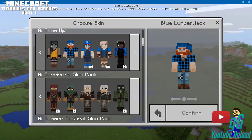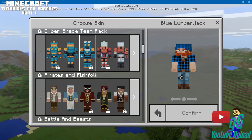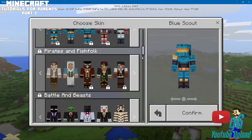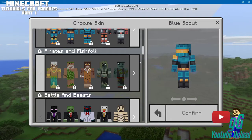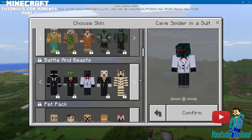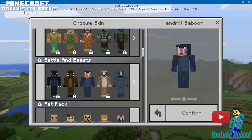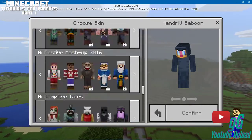That's a blue lumberjack. All these usually come with at least one or two free skins — like that one's free. There's fish folk, town people. And some of the more interesting ones aren't going to be free. But like the cave spider suit — there you go, that's one of the ones that's free. Or you can get a mandrel, a baboon. But basically there's a ton of skins.